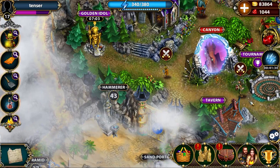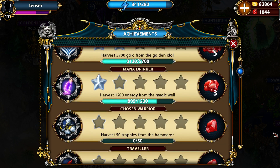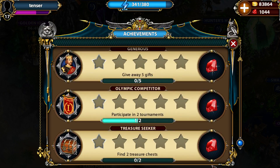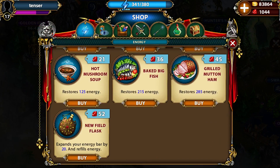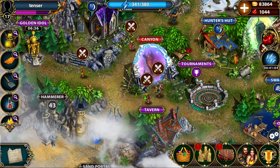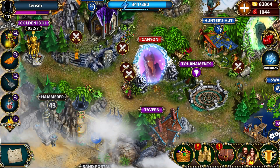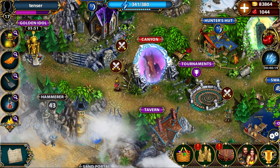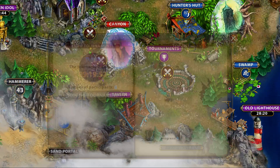You get gems through achievements — some, but not many — and I'm not sure you can grind them regularly. At some point you'll probably run out. The smartest way to spend gems is always on the energy bar expansion, because eventually your energy bar becomes very long and you log in once a day. As you can see, I've been playing 15 minutes and have more than enough energy — no need to pay.